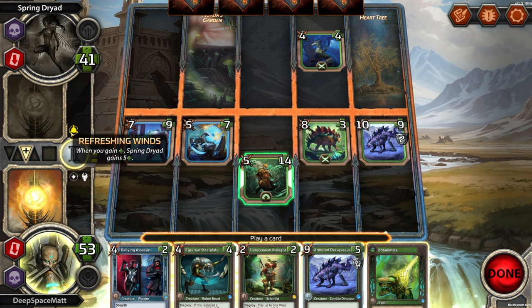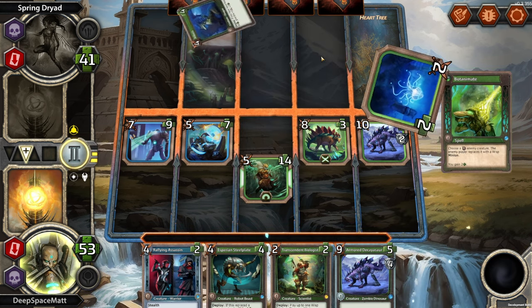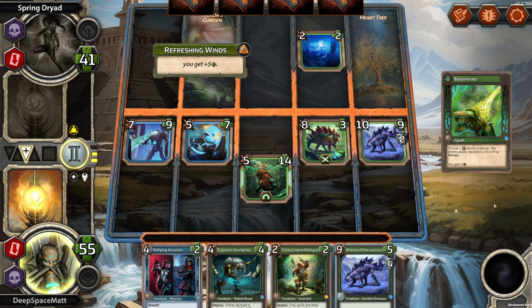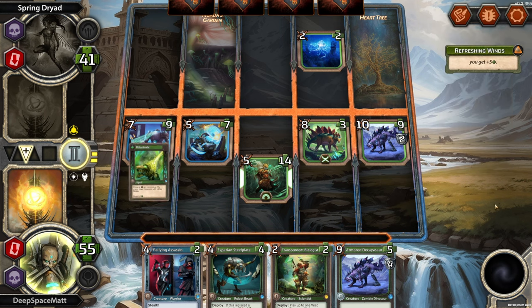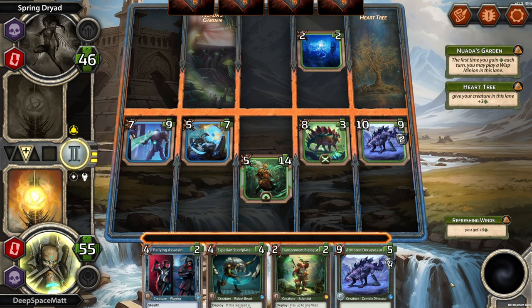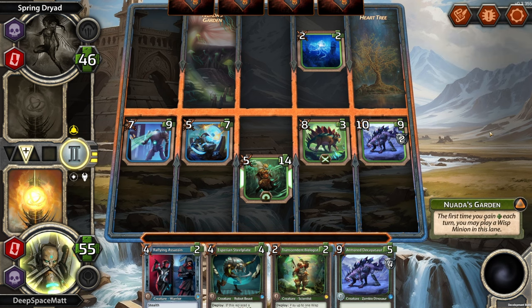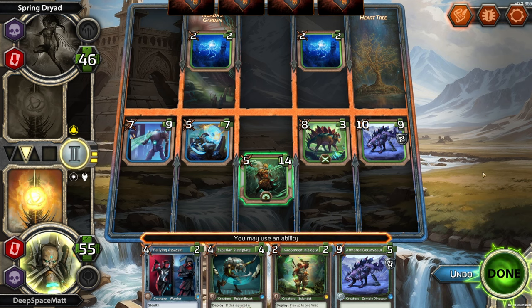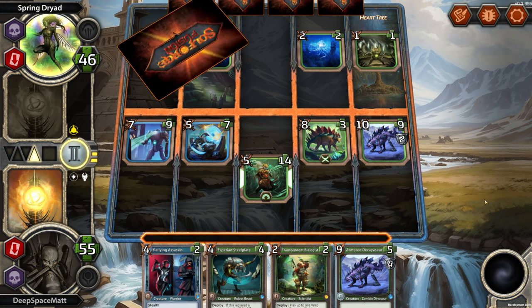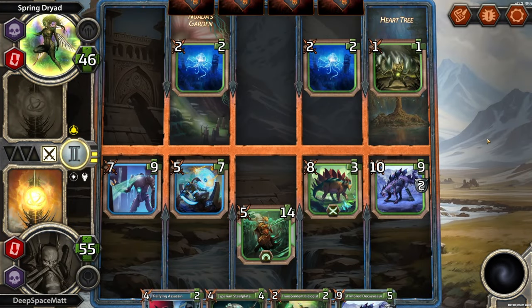I do want to replace you with a Wisp — oh, but I'll gain health and they'll gain health. That'll be fine — I'll save my creature and I'll do extra damage. Okay, Heart Tree — that does nothing. They can play a Wisp over here. Alright, we are done. Battle phase — we're looking great.